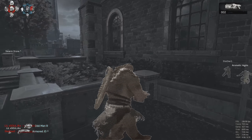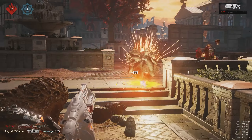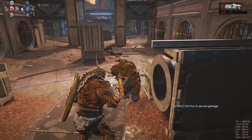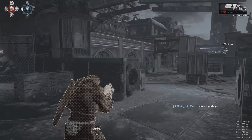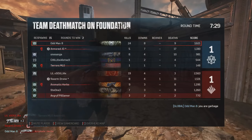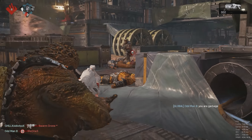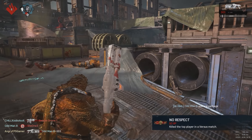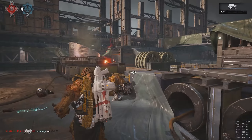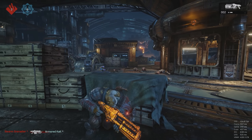The first weapon I want to talk about is the boom shot. Everyone knows about the boom shot if you guys are Gears of War veterans. Every boom shot is different in every Gears of War — Gears of War 1 was not that overpowered, Gears of War 2 not that overpowered, Gears of War 3 pretty overpowered, and Gears of War 4 is pretty overpowered once again. The boom shot in Gears of War 4 has the most splash damage of all boom shots.